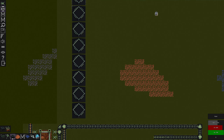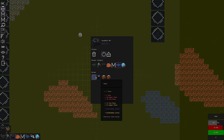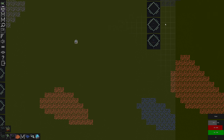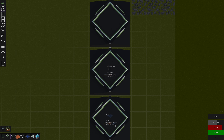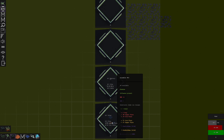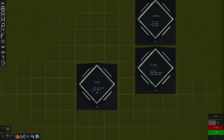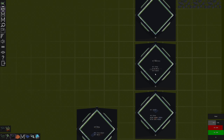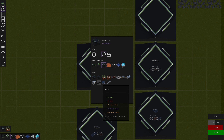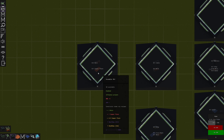Let's figure out all this stuff and see if we can get some sort of system going. Over here we want to be making solar panels and batteries - that takes chips, copper plate, iron plate. Chips take iron ingot and wire. Cable takes four wire, and wire takes one copper plate to make two.